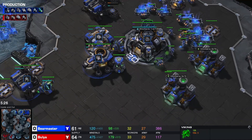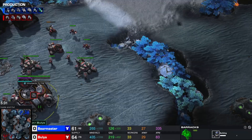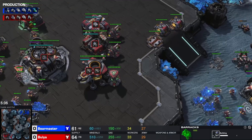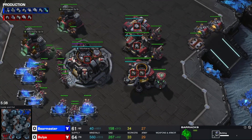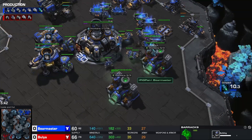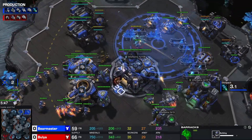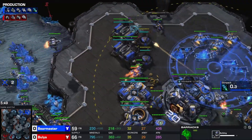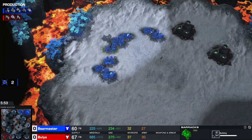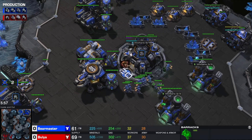Double reactor on the two racks for Bear Master. For Bulia — probably mass Marines by the looks of it, since you usually don't play any Marauders, so there's nothing else you can really build with barracks. Banshee coming in once more to try and snipe some more SCVs. The Banshee is still alive in the corner of the map with 20 HP and a dream — a dream of better SCVs.